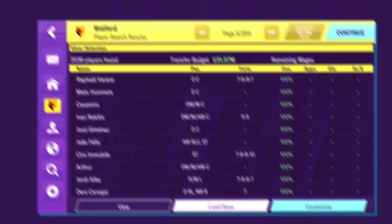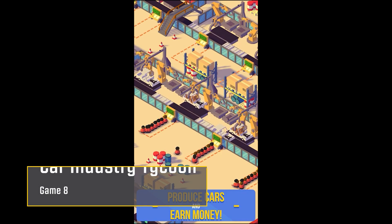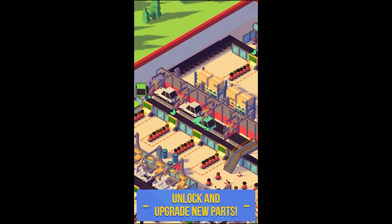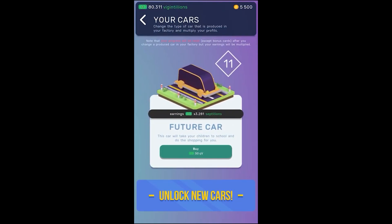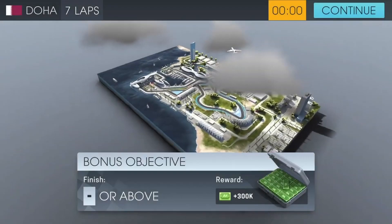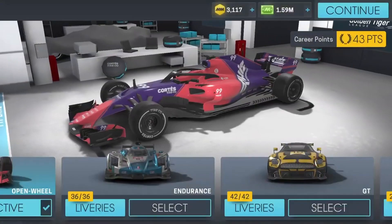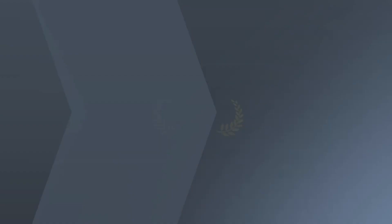The next game is Car Industry Tycoon, which allows you to, in an idle format, grow and manage your very own car production company. You can create individual parts for every car, and not only manufacture these parts, but also research and develop their technology to upgrade their functionality and performance. By doing so, you can increase both the quality and the price of your vehicles. The game's features include 12 unique cars to design and build, several hundred technologies and item levels to research, a series of end-game quests, and much more. You can get the game for free on the app stores.